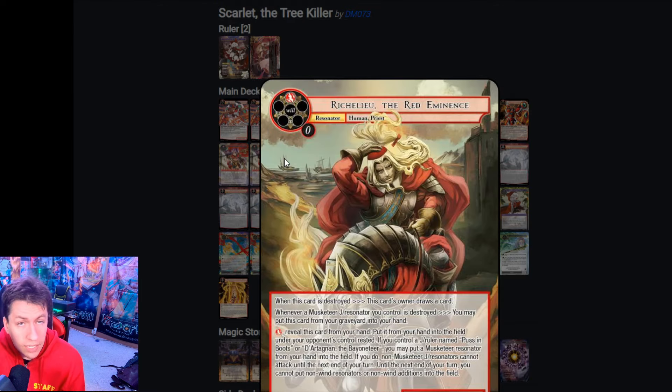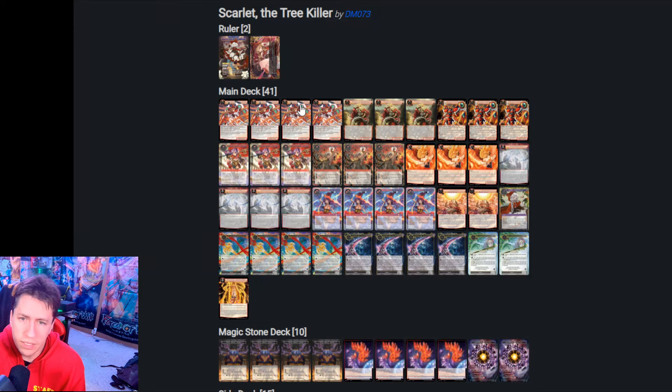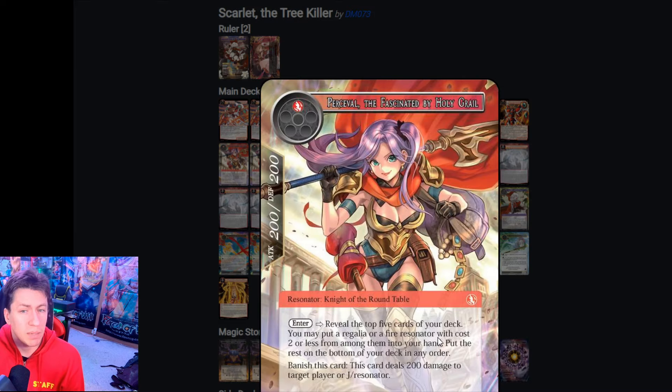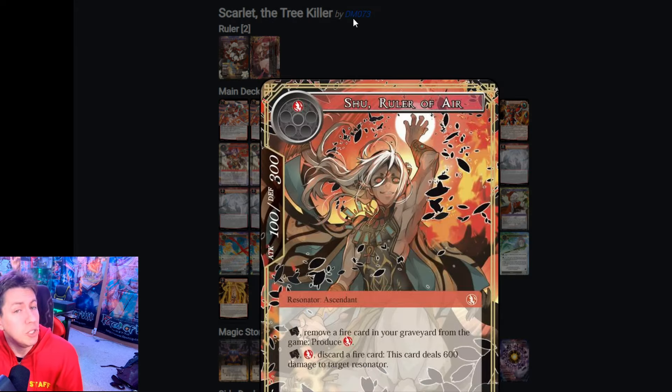Richelieu is really good — you give your opponent something that you can swing into as Scarlet, or burn on Dusk Girl's side, and draw yourself some cards, which is helpful. Protuberance Chrono Gear provides some recycling and sets up that Inherit the Stars ability. Percival, Fascinated by the Holy Grail helps us dig to those regalia. Shoe is really helpful to get stuff out; the deck stays low to the ground, but having extra will to play combat tricks or other things is very helpful.